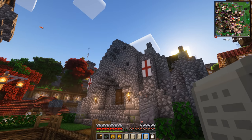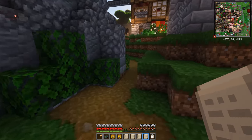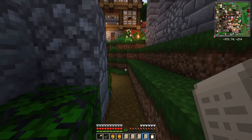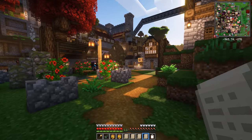We have one problem — we upgraded our hospital to level four, and since we did that it's kind of blocked the path here. I think that's something we're going to have to fix when we do the next pass on decorating the colony.